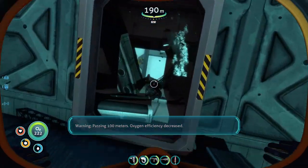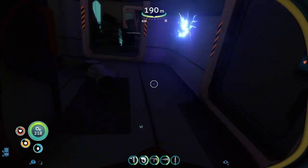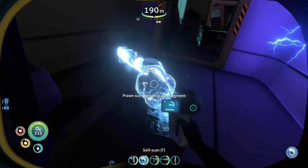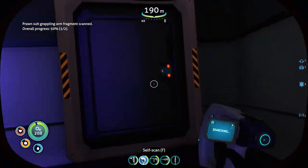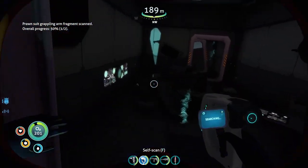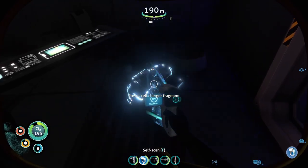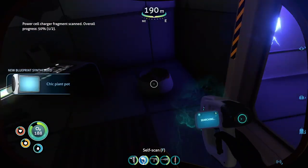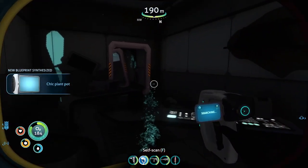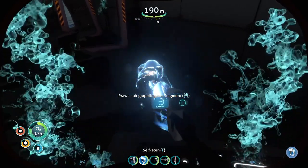Thank you Beth. Let's open up and go check what's on the other side. Oh things — grappling arm fragment! That's gonna be really useful in the future, that's going to help a lot with the prawn suit. Let's go deeper and see if there's anything else. Power cell charger fragment — nice! And a plant pot. Dramatic music and another grappling arm fragment — sweet!